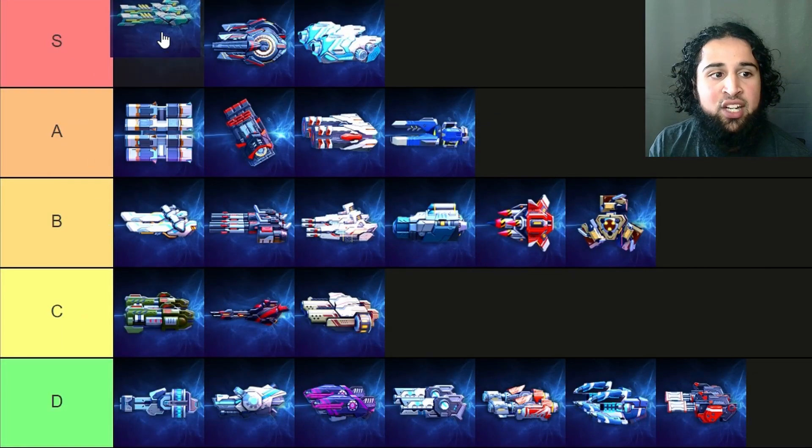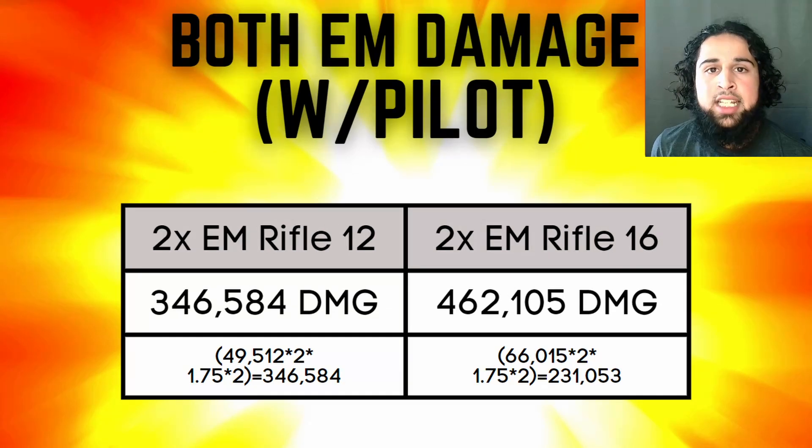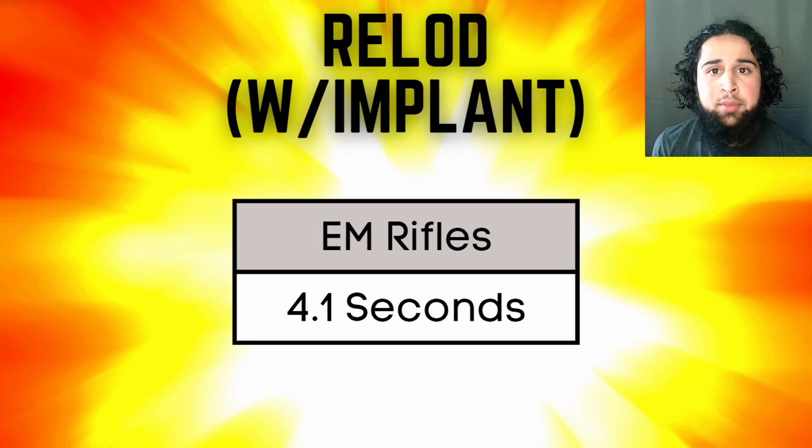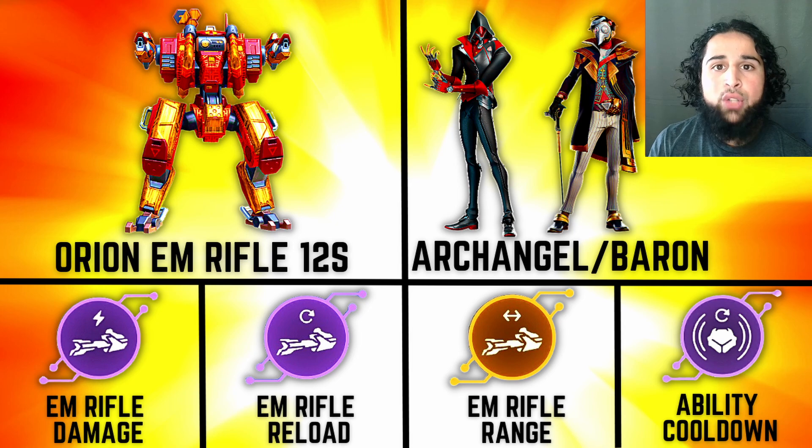Next the EM rifles and they're still an S tier weapon. EM rifles are still by far the most OP weapon in the game. An EM rifle 12 does an average of 173,000 damage per second and an EM rifle 16 does 231,000 damage per second. With back damage that becomes 347,000 DPS for the EM rifle 12s and 462,000 DPS for the EM rifle 16s. They also have an extremely fast reload speed. They're definitely the most broken weapon in the game and need a nerf. Redeemer EMs, Surge EMs, Panther EMs, Killshot EMs, and even Orion EMs are all super strong builds. At this point EMs are a must-have weapon — if you don't have them in your hangar you're most likely going to get wrecked.